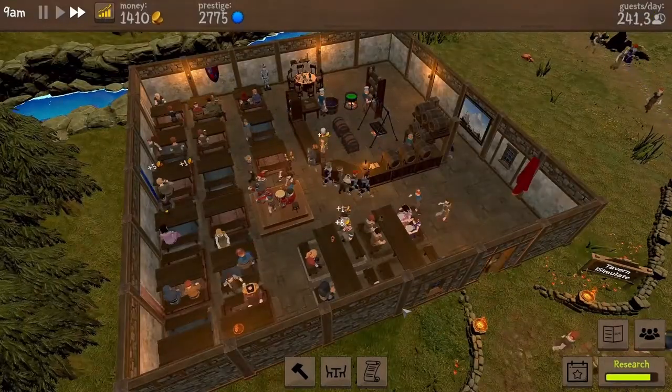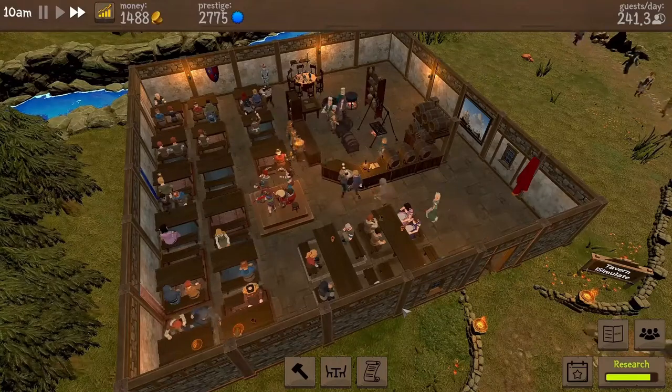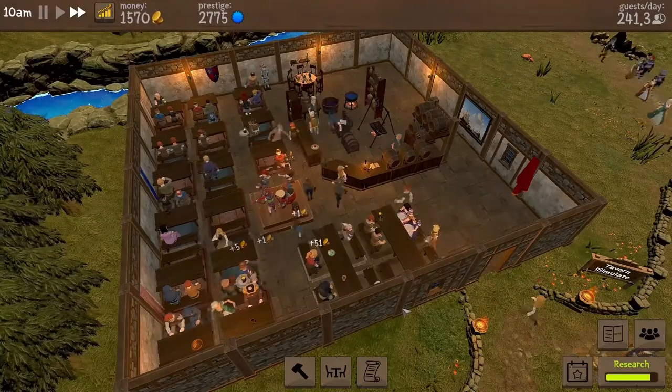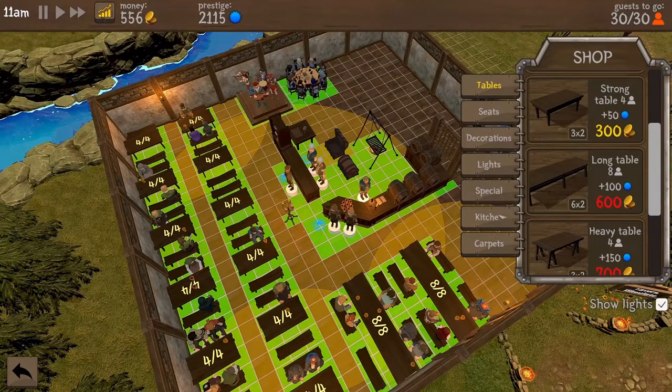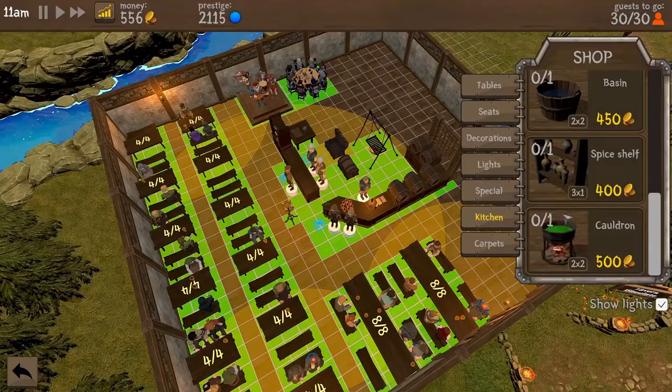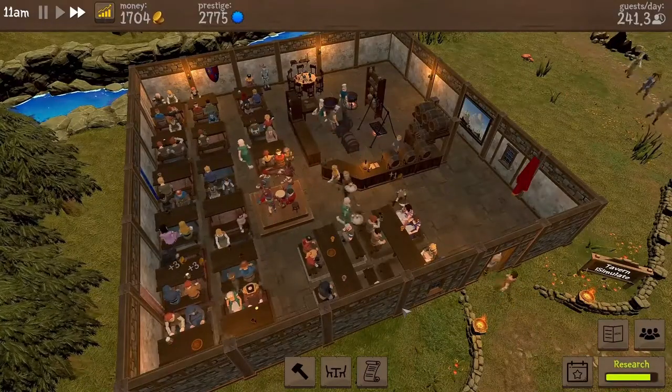You may have noticed I have rearranged things in the Tarfin. I want to have both the bar and kitchen counters in the center so as to shorten the overall distance our waitresses have to walk. We have also unlocked the props for soup: the chopping board, basin, cauldron, and spice shelf. It's time we upgrade our kitchen and start offering soups on the menu.